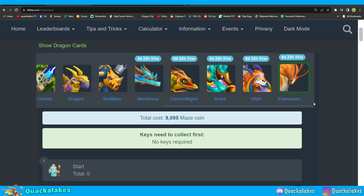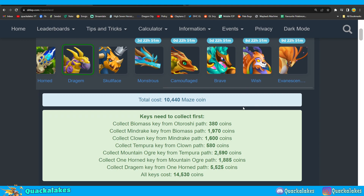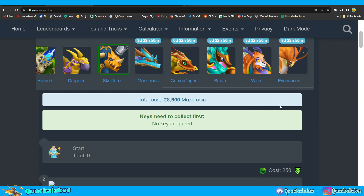Since we've had this maze event a few times it's going to be quite similar to the previous one. The keys path has the most event items and the most duo fossils, but it's also just under 25,000 currency so it's quite expensive. The skull face path has five duo fossils but only one event item. The random paths — monstrous, camouflage, and brave — typically have one event item each. The wish path has four duo fossils and two event items.